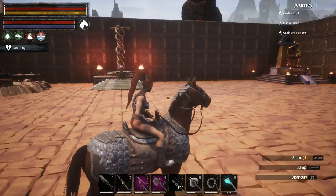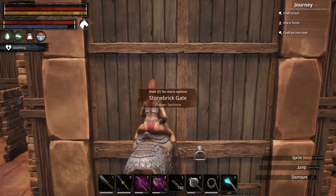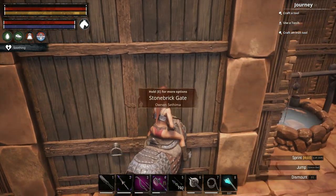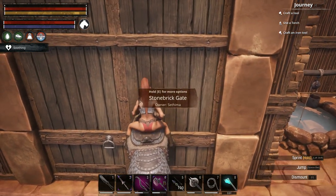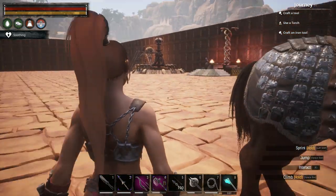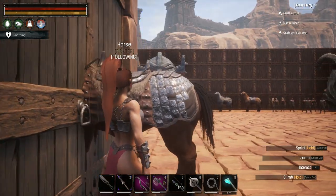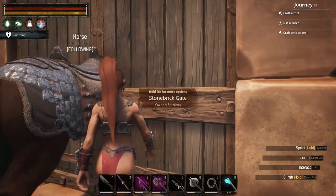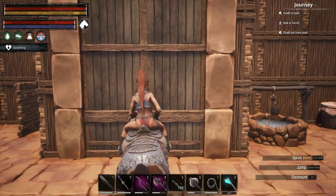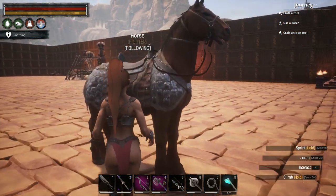So first things first, this is the horse — it has the heavy saddle on. The saddle does not actually give it any armor. When you try and go through a gate, you're going to end up in a situation where you won't be able to open the gate while you are mounted. When you dismount and the horse has its face in the gate, you still cannot open the gate. You have to back up a significant amount and then do the opening of the gate as normal.